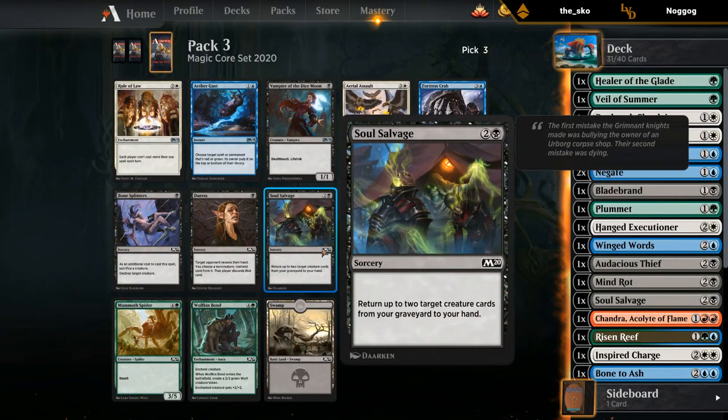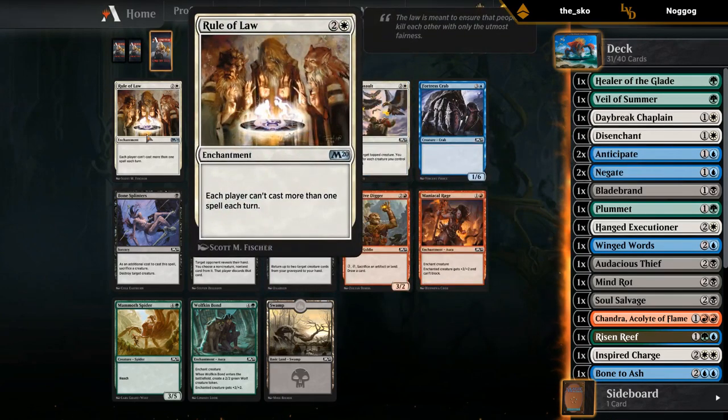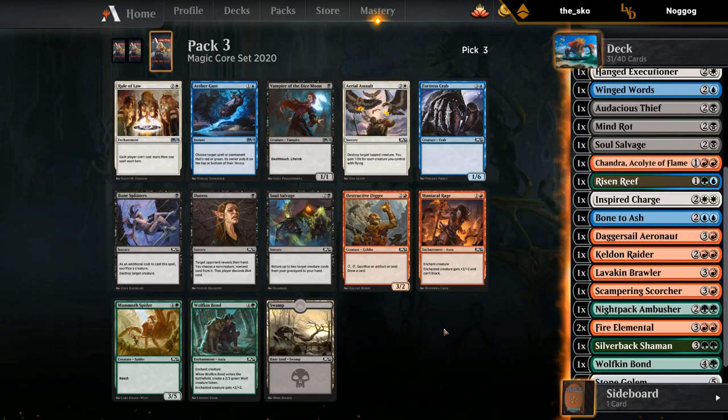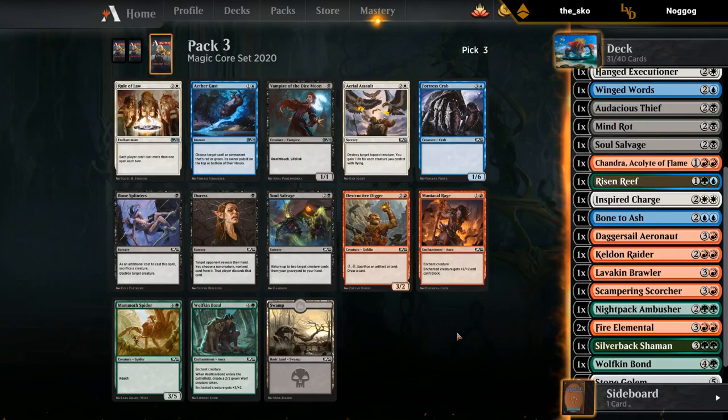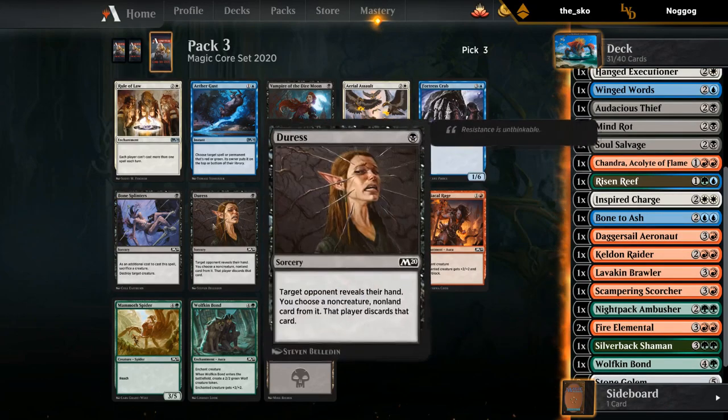It's another Soul Salvage. Rule of Law is actually pretty funny — if you can play turn one, empty your hand, play Rule of Law as your last card, the opponent is limited to casting one spell per turn. It's actually pretty decent, but it also affects us, so there's a bit of a drawback. This card is definitely powerful in this format but arguably also bad for us. What are we taking if we don't take Rule of Law? Vampire, Soul Salvage, Aerial Assault — all these cards are pretty weak. Well, let's try it for the memes.